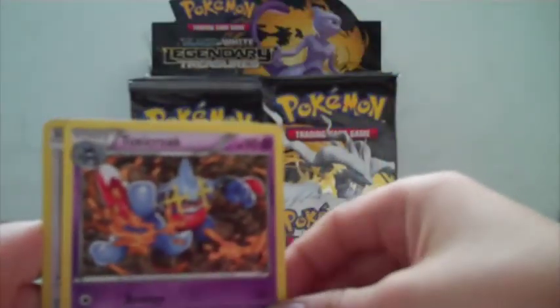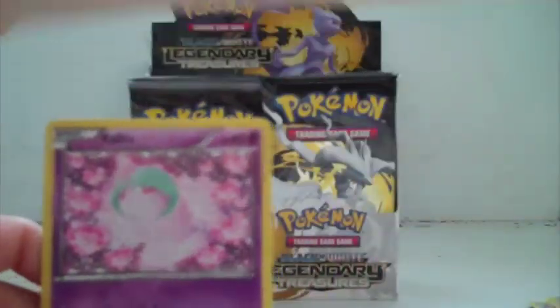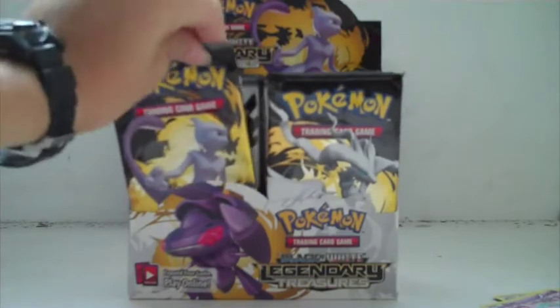A Toxicroak — put that to the side. An Eevee, this looks good, and a Ralts. Right now I'm just organizing the cards, making sure they're all straight. And a Mewtwo.